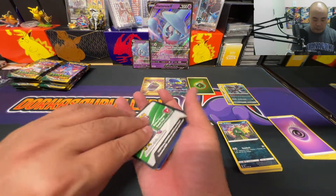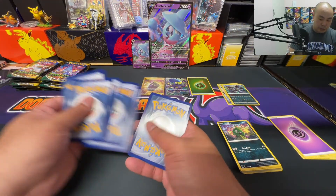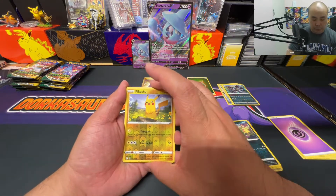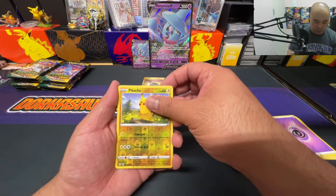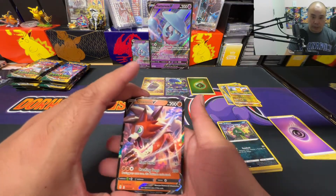I'm going to jump straight to the hits on these sleeve boosters since we have a ton of packs to go. First up, we got the reverse holo Pikachu and a nice hit — a Lycanroc V!